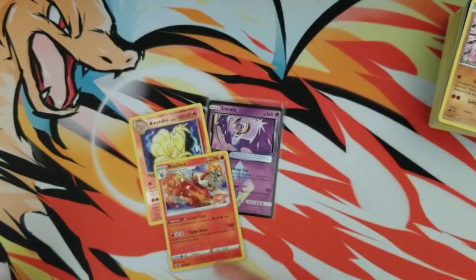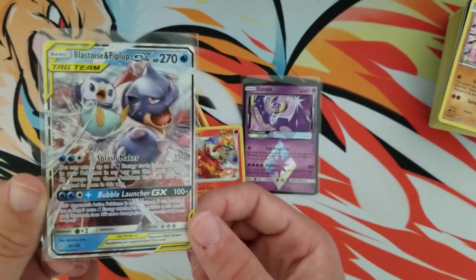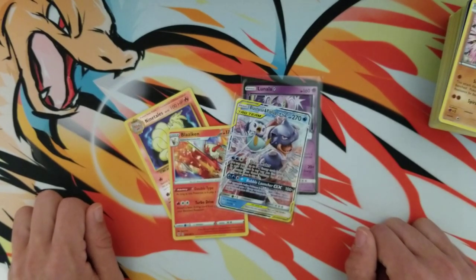But I am happy about the Blastoise and Piplup GX, and we pulled a couple other cool cards — the Lunala prism — so it is all good. I hope you enjoyed the opening, and if you did, if you could drop a like that would mean a lot to me. I will catch you guys in the next video — have a great day, peace!